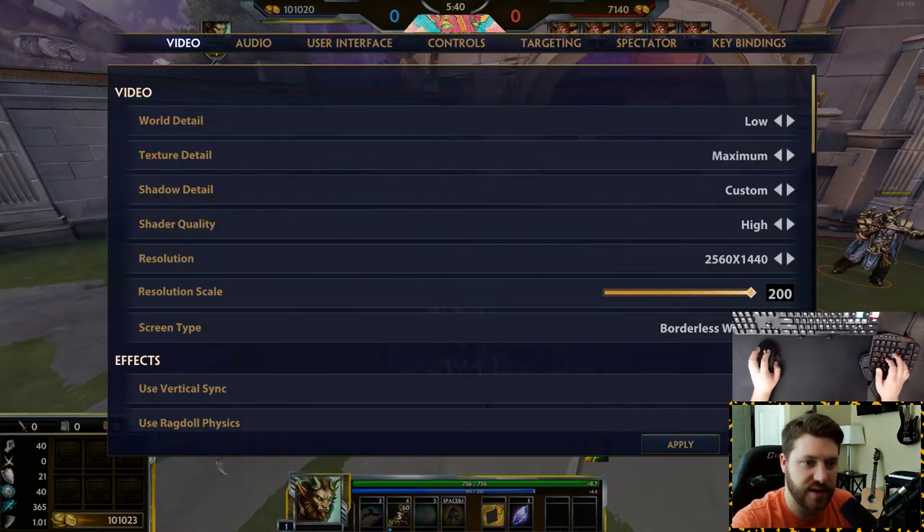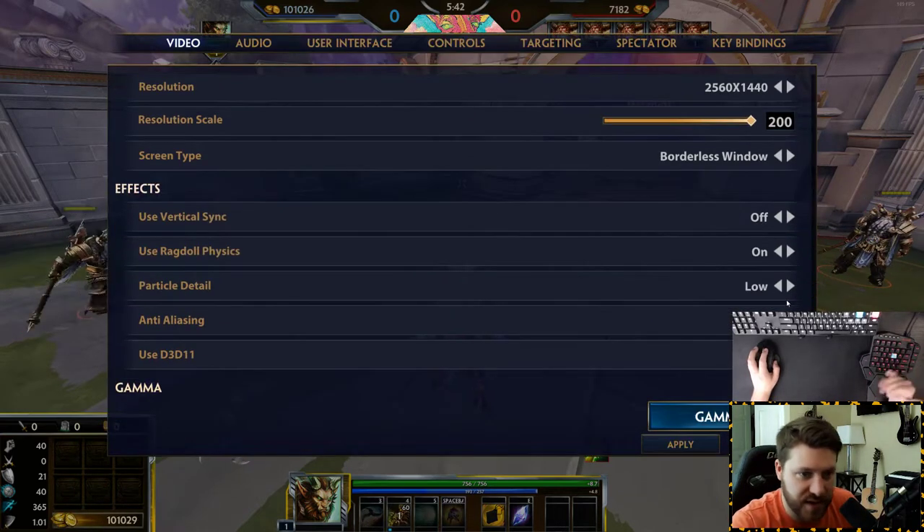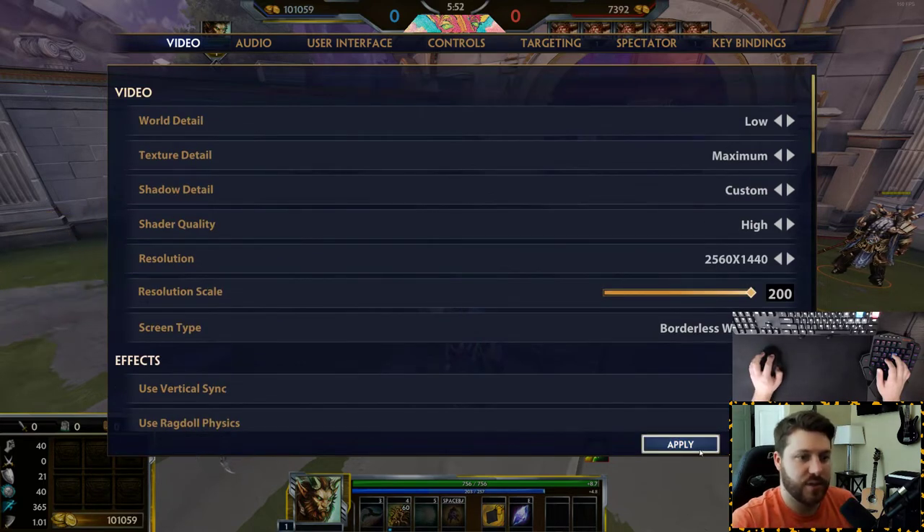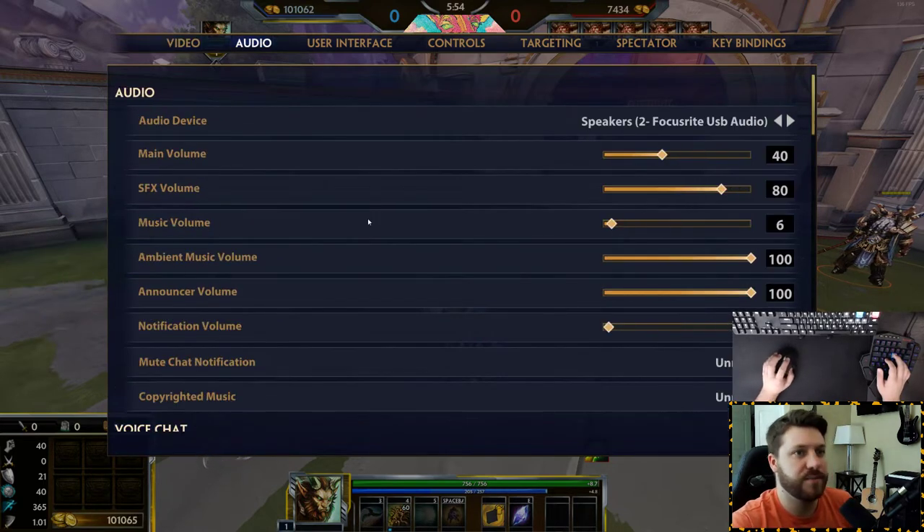So just take a look at that — it's preference based on what kind of PC you have. Anti-aliasing basically just smooths out the edges. For audio, I actually have the music down really, really low to almost where you can't hear it.